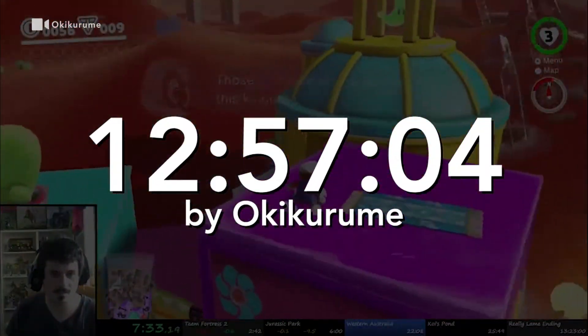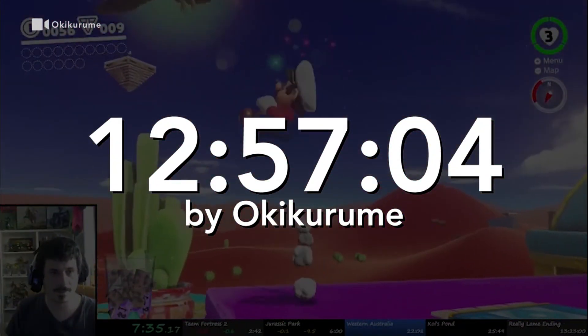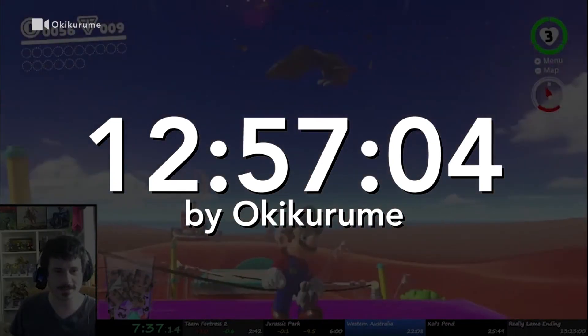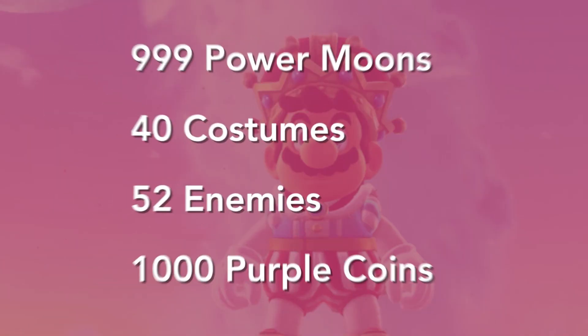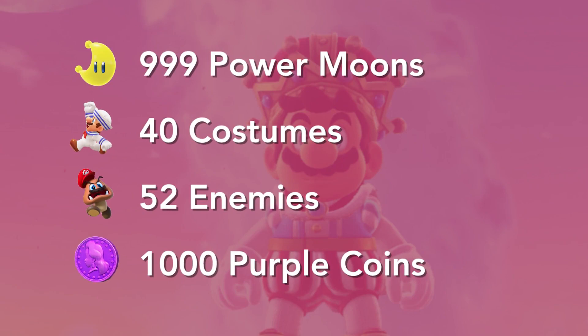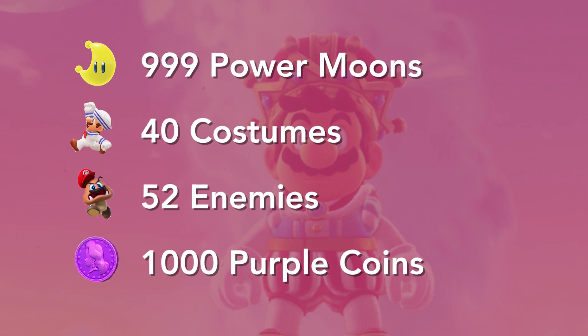The current world record for Super Mario Odyssey's 100% speedrun category is 12 hours, 57 minutes, and 4 seconds by Okikurume. The requirements are steep: players must collect 999 power moons, gather 40 different costumes, possess 52 enemies, and collect 1000 purple coins.